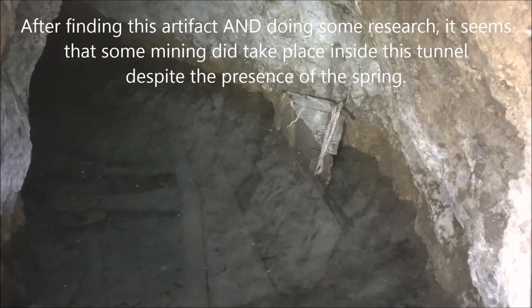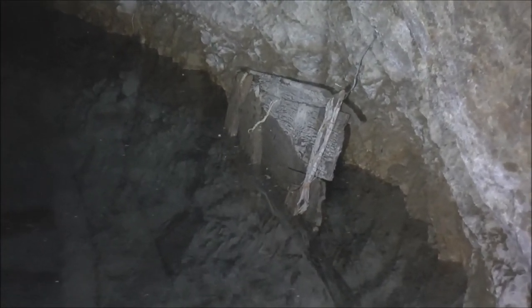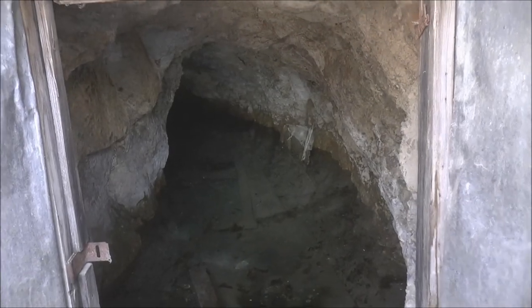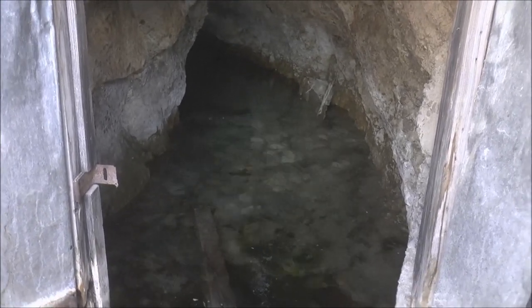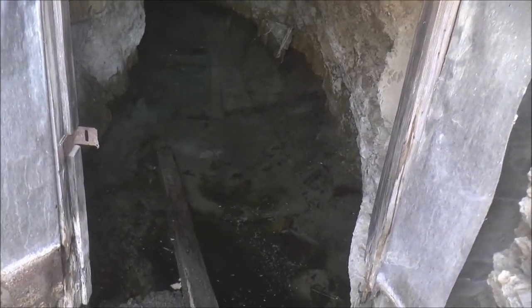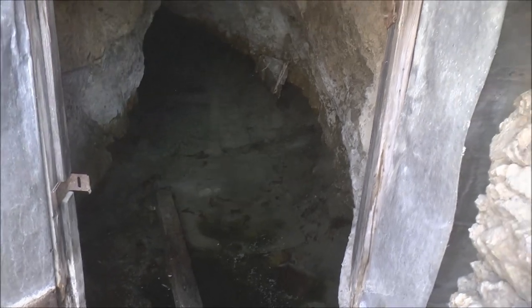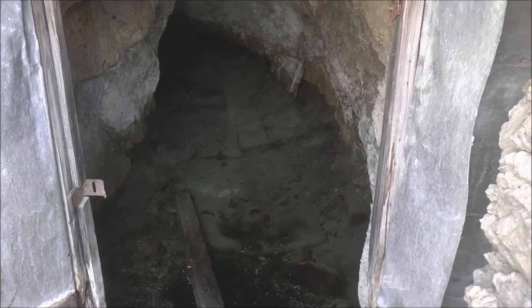Over there on the right is probably the old door that was here at the entrance. That sounds about maybe two feet deep, the water. But it probably served the mines in the area because there's a lot of them — that's why you see all these pipes. They must have had pipes coming out of here and whatnot. I'm not going to go in there. On to the next opening — there's a lot of them here in this area.